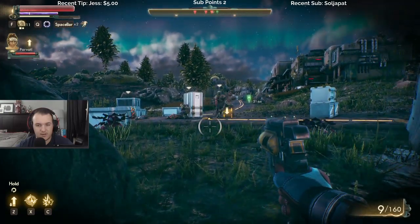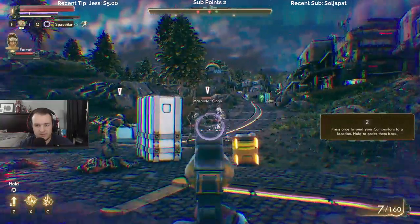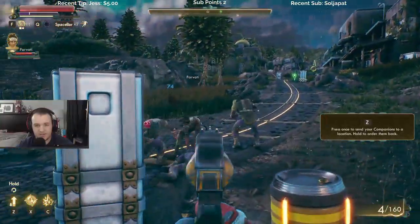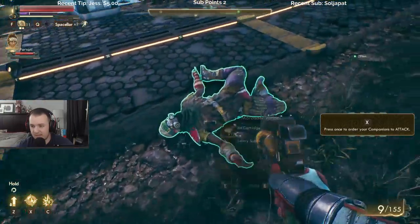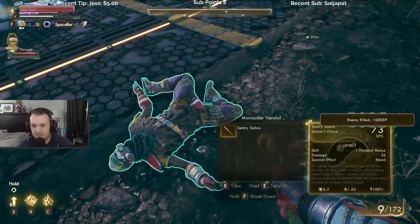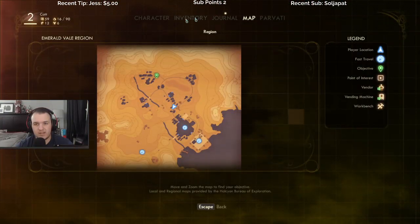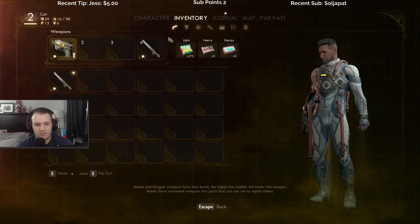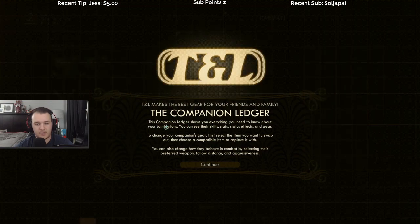Is that the special attack? Press Z to send your companion. Press X to order your companions to attack. What was the last option? What does C do? There's a way to get your companion — a companion ledger. It shows you everything you need to know about your companions. You can see their skills, stats, statuses, status effects, and gear. To change your companion's gear, first select the item you want to swap out, then choose collectible items to replace it with.